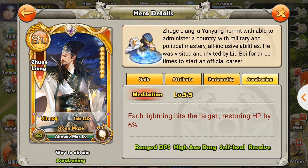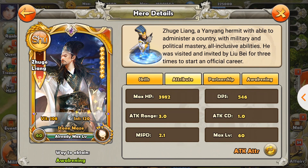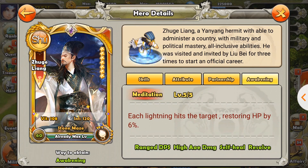Now let's talk about his awakening skill. At level 5, it restores 6% of his HP per strike — with 5 strikes that's 30% recovery total, which is a lot. A maxed Zhuge Liang without treasure has 4,000 HP, so that recovers 1,200 HP, which is very significant. At level 1 it's 2% per strike — 10% total, or 400 HP. At level 2 it's 3%, recovering 600 HP. Each upgrade adds 1% per strike, but the relative value decreases: going from 2% to 3% is a 50% increase, 3% to 4% is 33%, 4% to 5% is 25%, and from 5% to 6% is only a 20% increase.